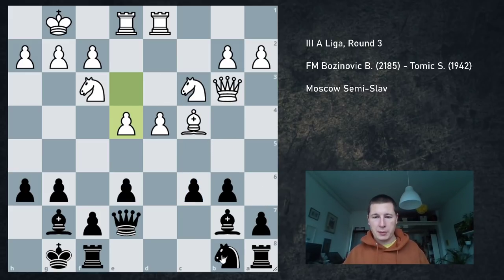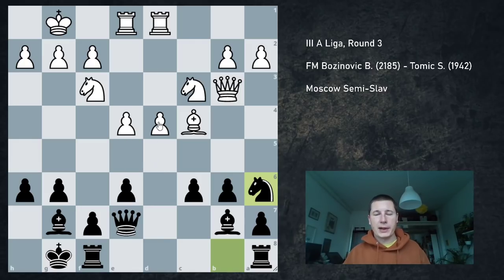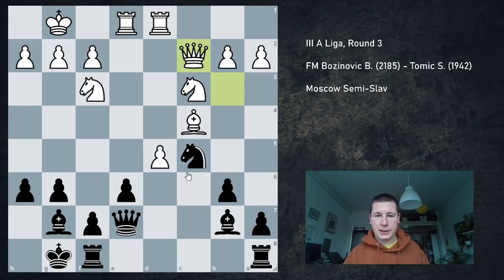Instead of that, I played a strange move — Knight a6 — which I don't think is bad, because it supports c5, sort of prevents d5 because I get to play Knight c5, and develops a piece. I could have played Knight d7 as well, but I don't want my knight hanging on d7 in some positions. Then d5 was played. I have to take: cd, ed, and Knight c5 — attacking the Queen and defending on e6. My opponent played Queen c2 and I played Queen f6, which is a very tricky move.